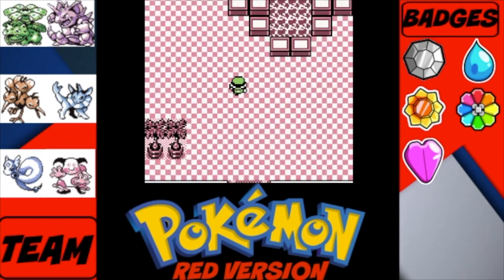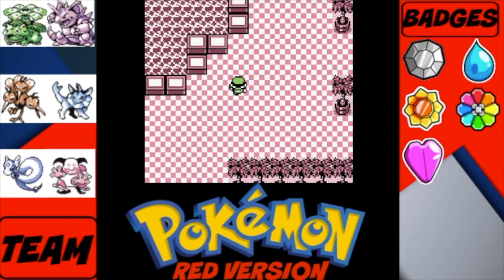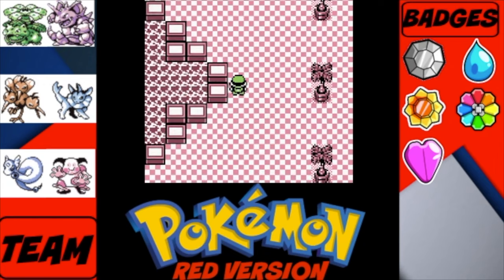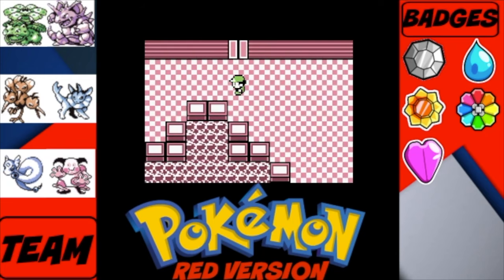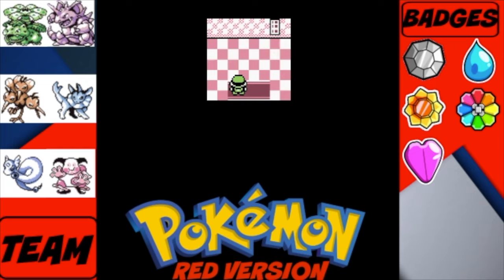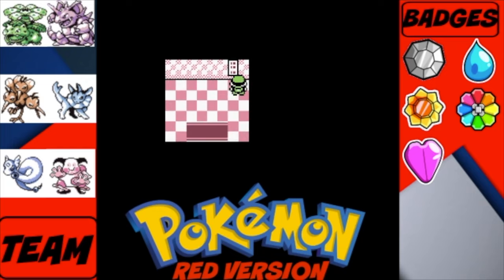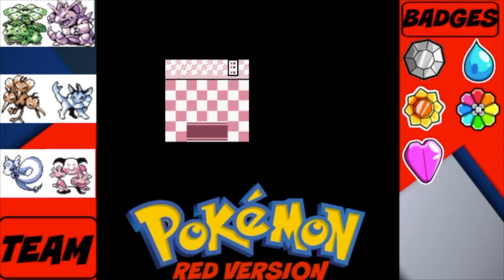Alright, we are back in Silph Co. As you see, we're on the first floor. I'm going to show you the quickest way if you don't want to battle all the trainers and look for items — you just want to come in, do the important things, and get out as soon as possible. What you want to do is go into the elevator on the first floor and head to the ninth floor.